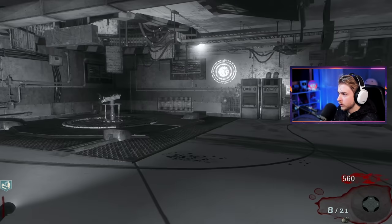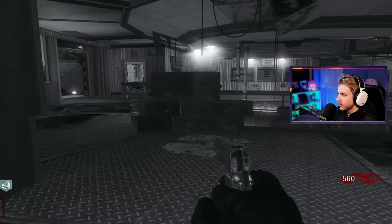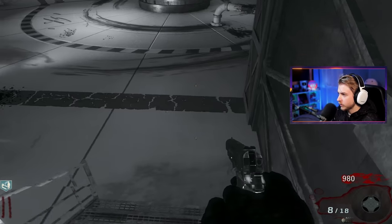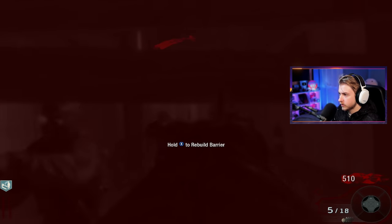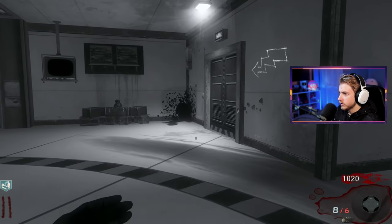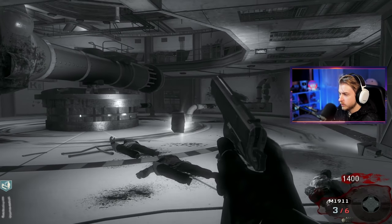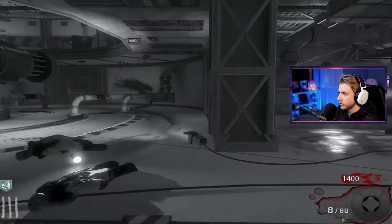At least now we kind of know what we're doing. I feel like every time we play a new map, we get the power, get a little bit past it, and then we die — that's just us getting knowledge of the map. I need to switch my button layout. Alright, we need to start saving up a little money here, but I'm going to have to buy this M14 anyway. We got 1,400. I'll stay here for another round and then we'll start moving up towards power.